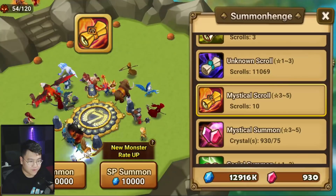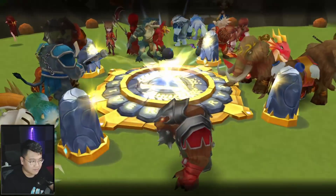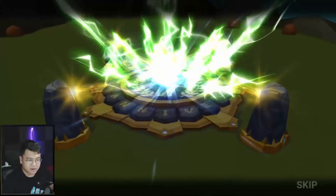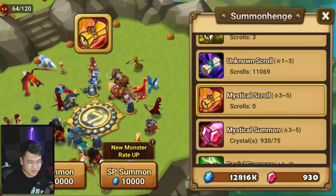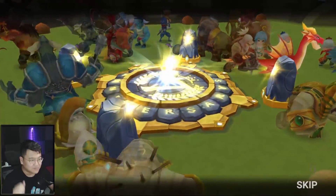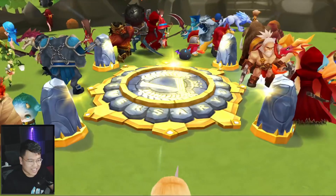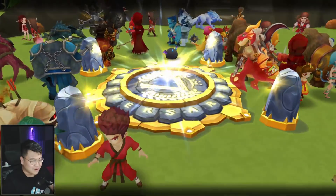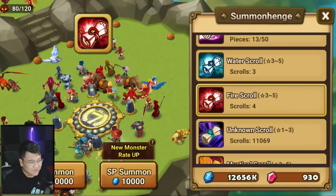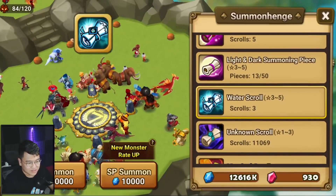If we see the circle of whatever, it's going to be a 5-star — I know because they're going to load the essence package in. The new package lets you buy the Devamon when you summon a 5-star. So those are the ones I want. We just go through very quickly with the Wind scroll, now the Fire scroll again. So far we've got some 4-star units and no new Fat Cat. The SP summon system is frustrating — there really needs to be a pity for new units. Like, when you make a new update that involves new units, there should be at least a pity for 100 scrolls, then you get a new unit or something.